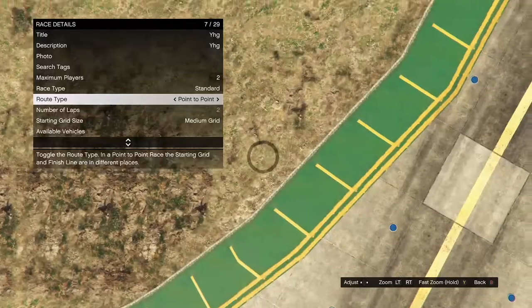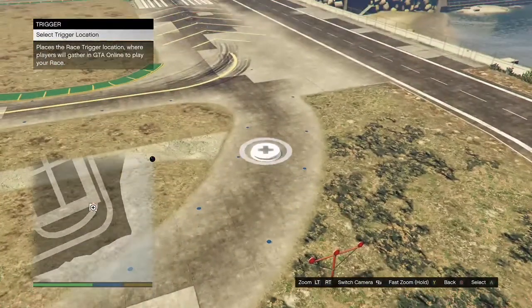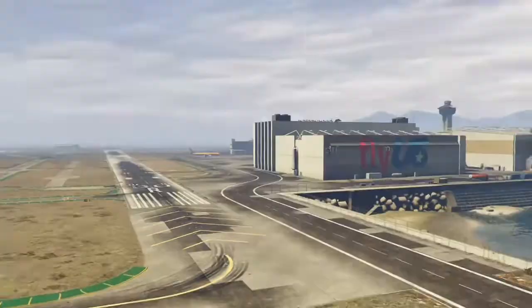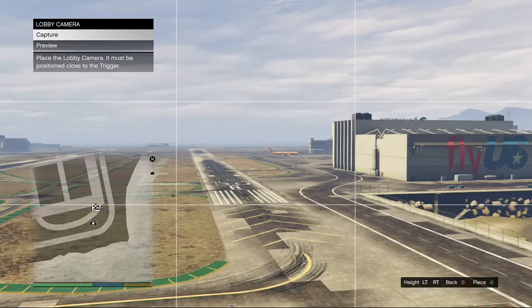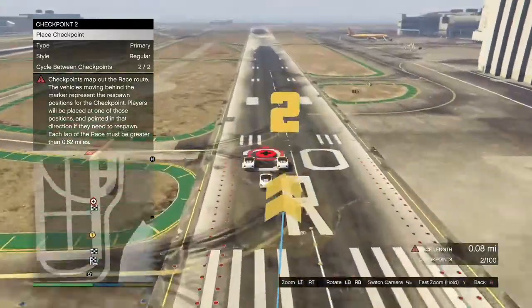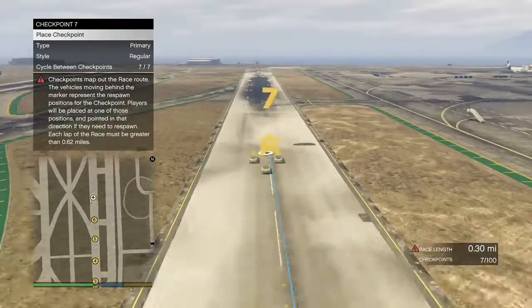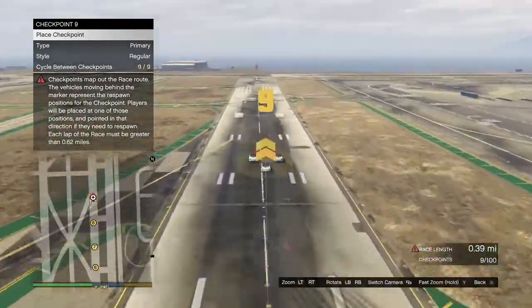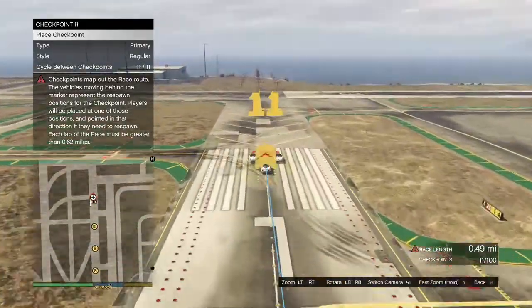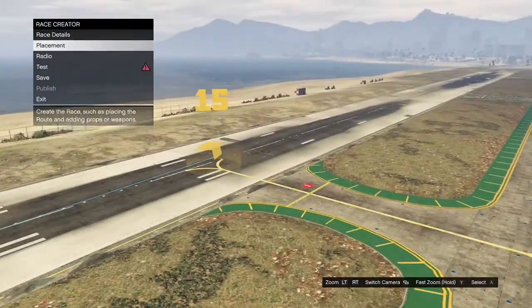When you warp to the airport, hit B, go to Placements, and press A on the trigger to place it. Once you place the triggers, back out, take the lobby camera, and place the checkpoints. After placing the checkpoints, hit B twice — you should see an option to Test. The race has to be only 0.64 miles long, so make the race 0.64 miles long, then hit B twice to go back and test the race.